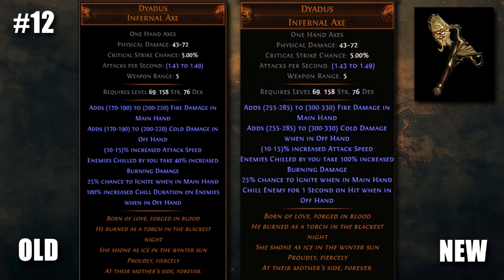Continuing with melee love, Diadus has gotten some new power — well, quite a lot actually. The damage mods have been increased by 50%, giving it much more respectable DPS. The burning damage against chilled enemies has also been increased to 100% to boot.